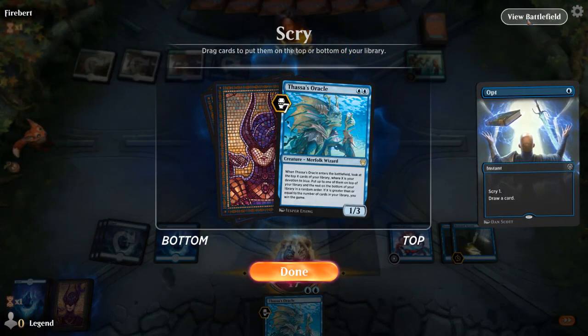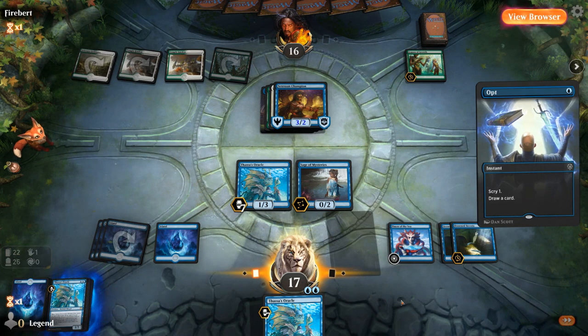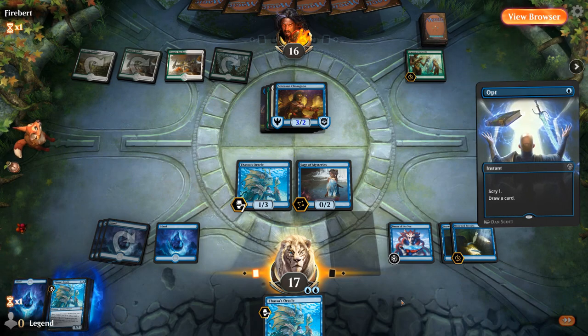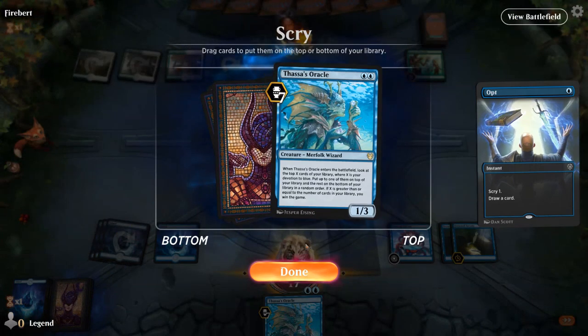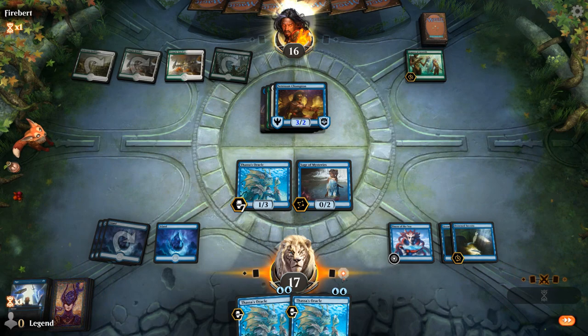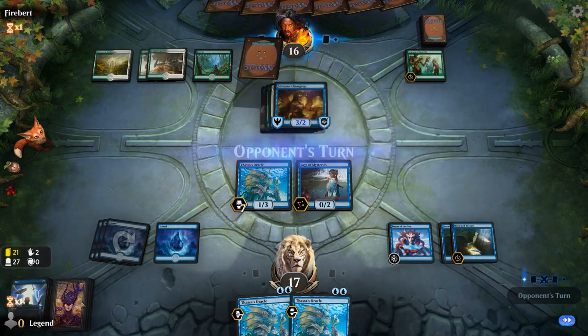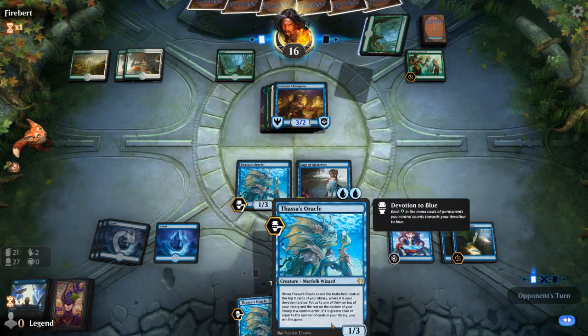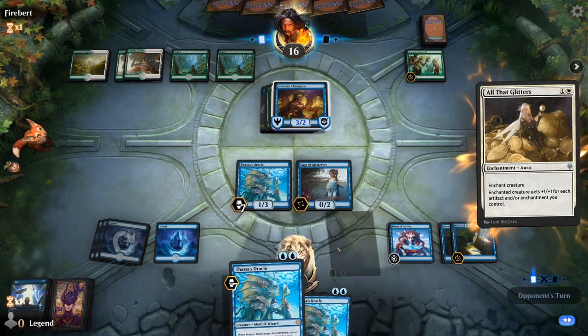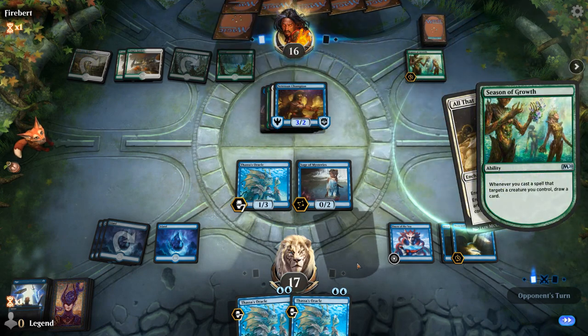We want another Thassa's Oracle — how many cards do we have left? 22, so we're getting close. A cantrip would be better here, but Thassa's Oracle can put a cantrip on top and I don't think the opponent is killing me in two attacks, so maybe it's good enough. It also increases our devotion for the next Oracle. When we cast the Oracle we mill for another four, so we'll have 16 cards remaining and our devotion will be nine — we just need to find a cheap blue spell to put on top and then next turn we should be able to win.